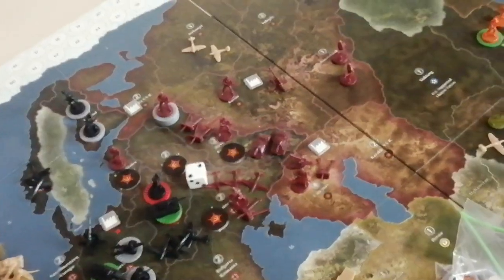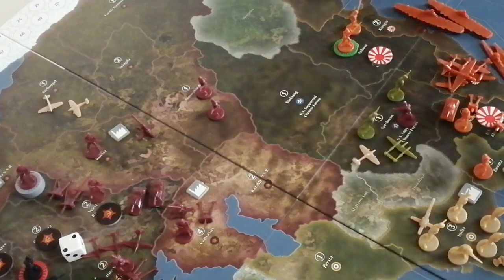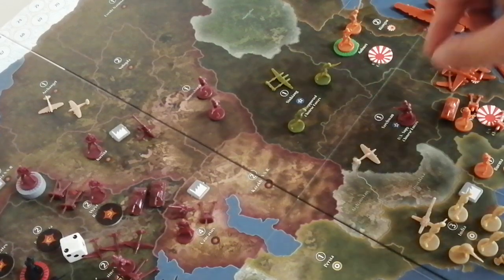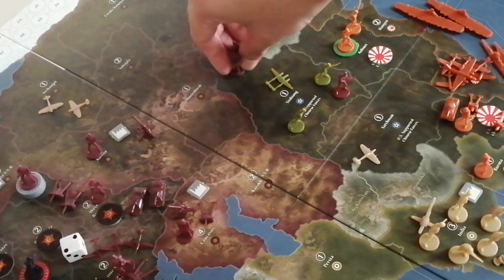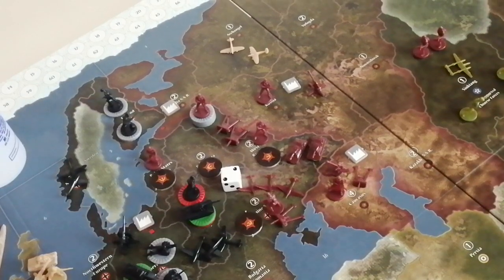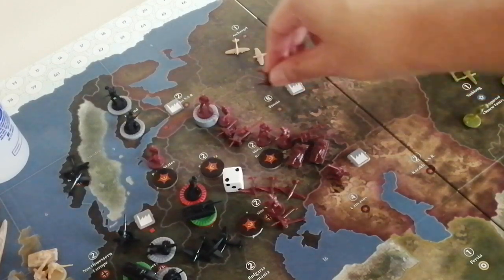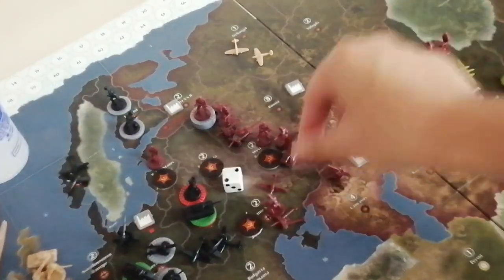Now the non-combat movements. I forgot one non-combat movement as the USA — moving everything in Sinkiang so we could hold a little longer against Japan. And for the USSR, moving one guy from Sinkiang and two guys from Novosibirsk. Moving one infantry from Russia into West Russia, infantry and artillery from Caucasus into West Russia, one artillery from Russia into West Russia, and all three fighters into West Russia.